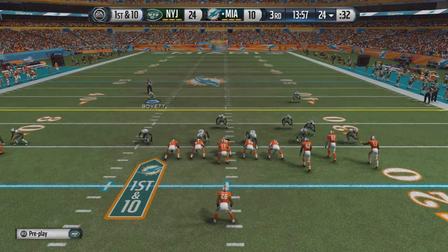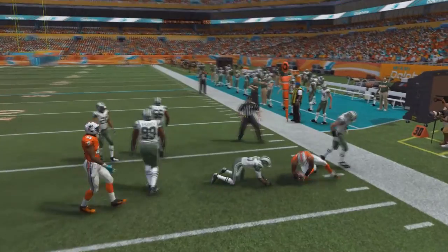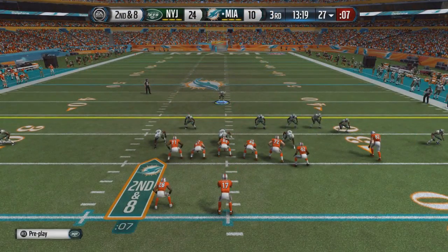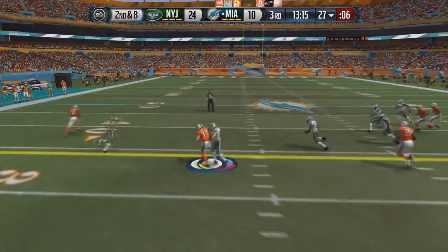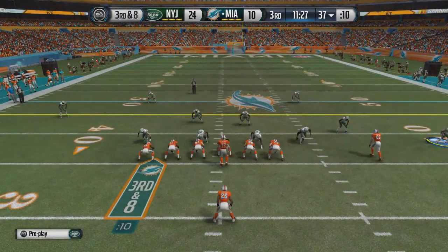As we start the second half, we notice some of the Jets' backup defenders are in, but players like rookie Calvin Pryor who still need experience are still in the game. Ryan Tannehill in shotgun on 2nd and 8, runs to the outside, met by John Boye the backup strong safety, and brought down by Darren Walls.